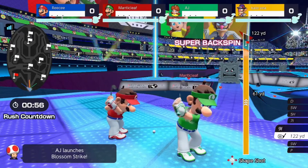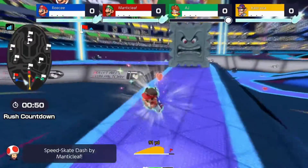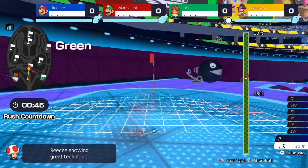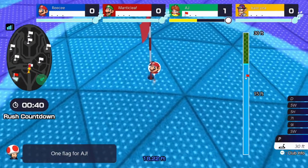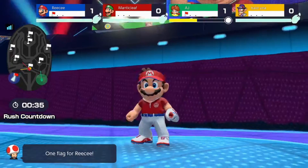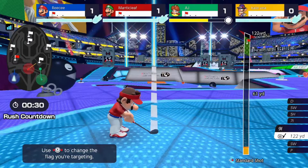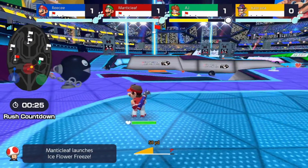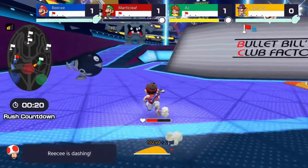Another mode that's completely new is Battle Golf, which has some of the same aspects of Speed Golf but works very differently. You are in a battle arena with 9 holes, and the first person to score 3 holes wins. Across the battle stadium there are various items such as banana peels and Bob-ombs that you have to hit to throw off other players, which reminds me of the items in the Bowser stage in Mario Tennis 64. Overall this mode is very fun, but my only problem is that there are only 2 battle stadiums. Either way, it's a somewhat replayable mode because of how chaotic each match is, especially when playing online.